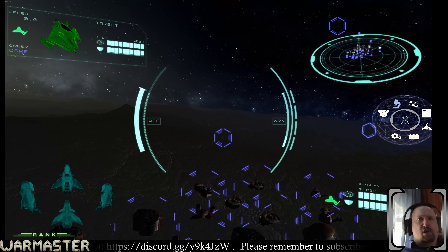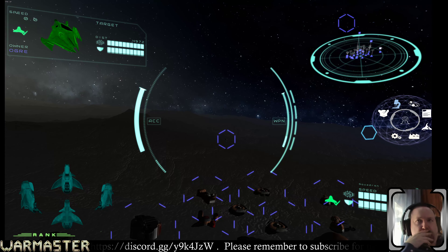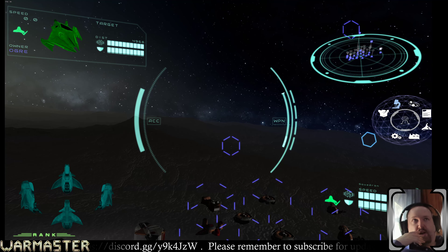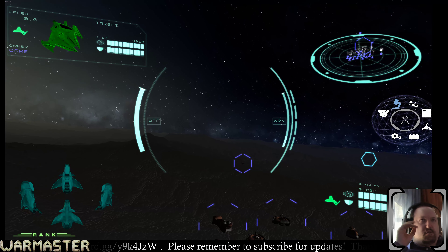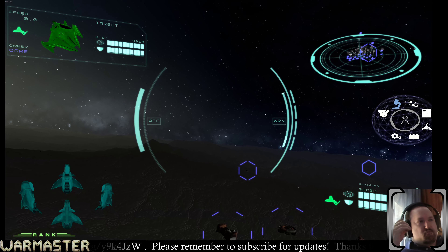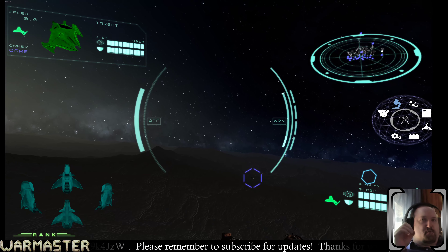Can we get a design that has both repair beams and salvage beams, so we can load up a ship with some CMs and try to repair somebody?